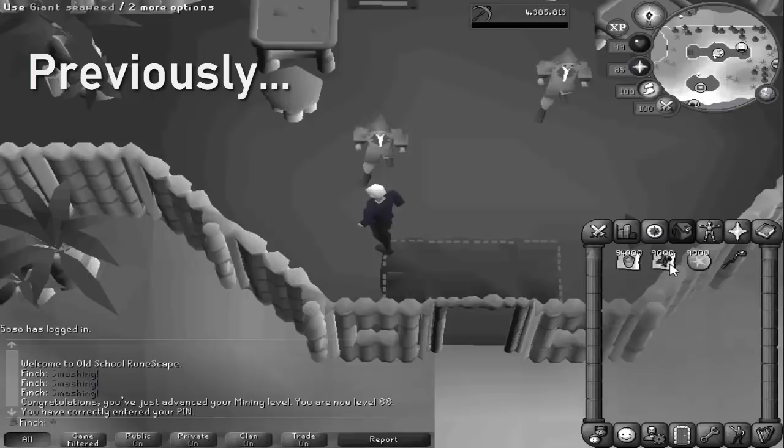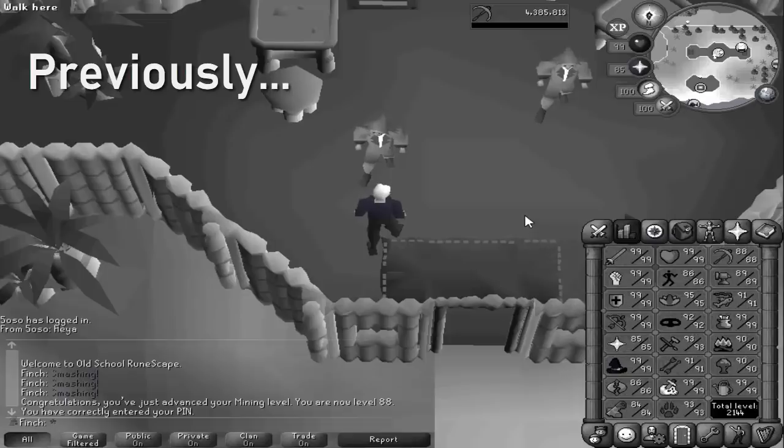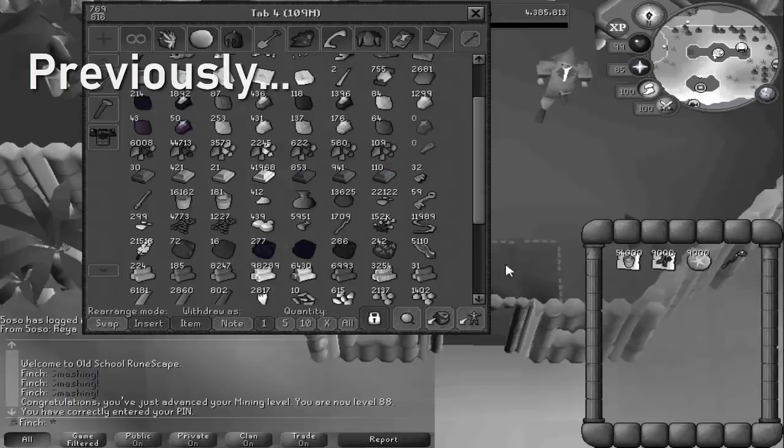Previously on Finch: I now have all of the sand and giant seaweed required to get 99 crafting, and the question for me really is when to actually start working on that. If you guys would be interested in me gunning straight for 99, do let me know — otherwise I can just start chipping away at it.